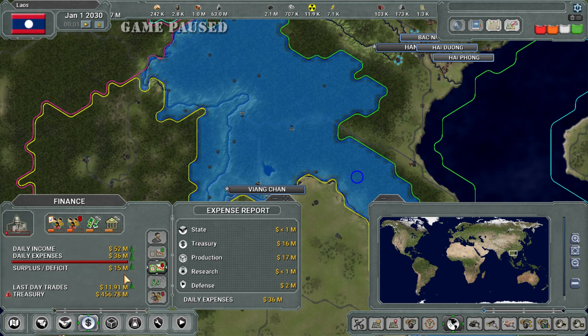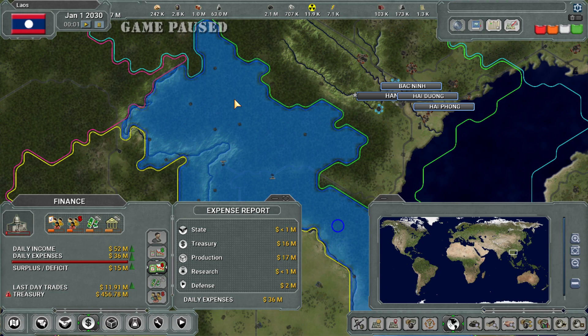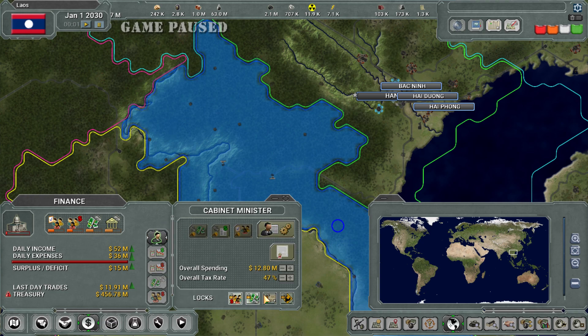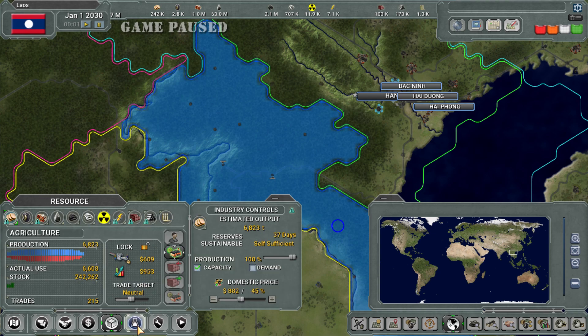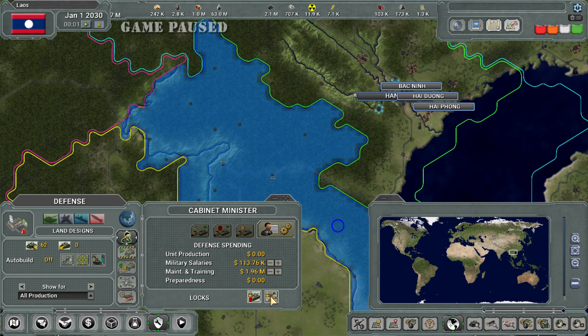I'm going to micromanage everything. The developers have made AI ministers for different parts of your government. You can have the AI control everything and just watch, or you can control most things, or do a mix and match — and you can change it at different times. I'm going to micromanage most everything. The first thing I'm going to do is lock the computer out of everything I can.